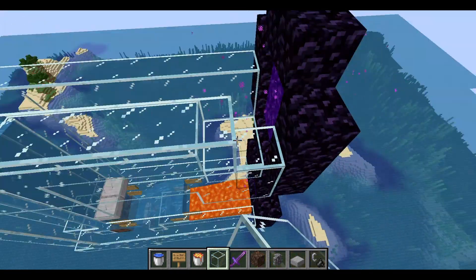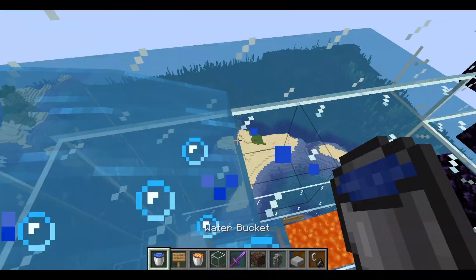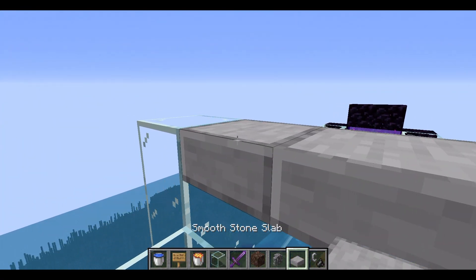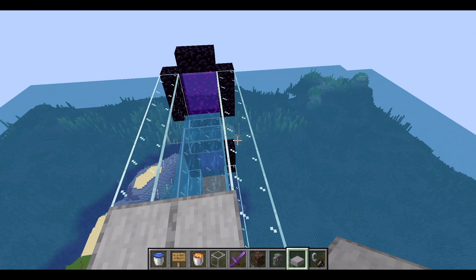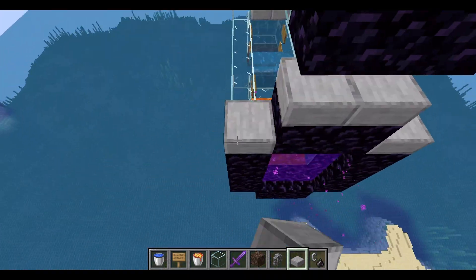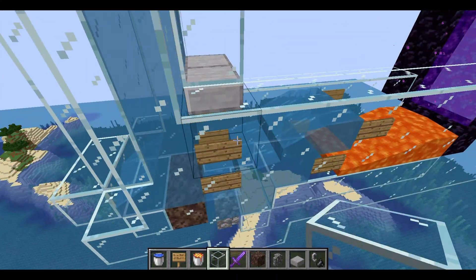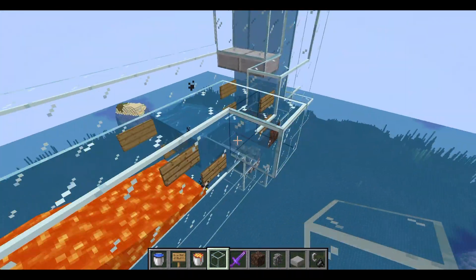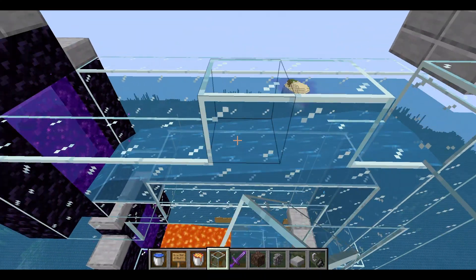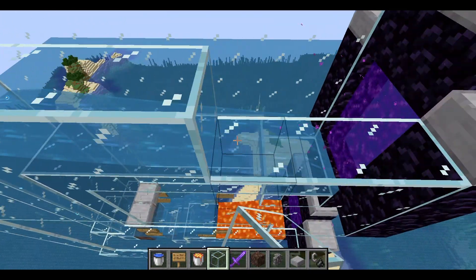An issue I sometimes encounter is mobs shooting up and escaping, so let's add walls here. Put a temp block, some slabs up here, and slabs on top. Also slab off the top area to prevent mob spawning there. I'll make it even taller so the mobs really can't escape - you don't want to lose rates. Do the same at the top section.